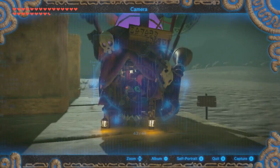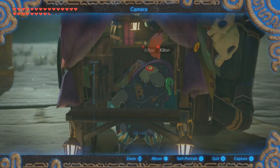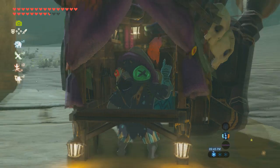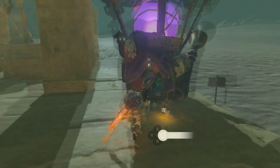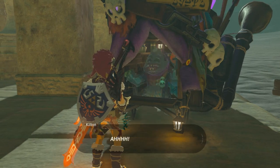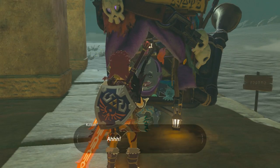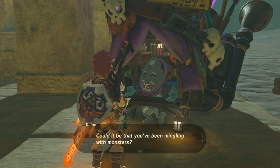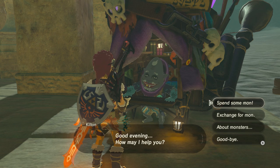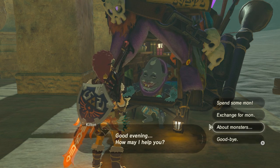Right here is Kilton and he's a vendor. He sells the Dark Link outfits, the mask, and he uses a currency called Mon, if I'm not mistaken. You can just exchange monster parts for Mon, and that's his currency. So you're going to go ahead and talk to him about the monsters and click right here.